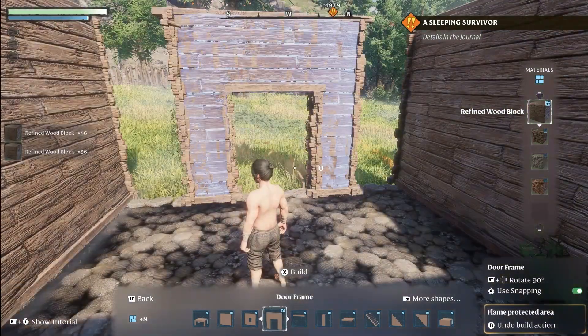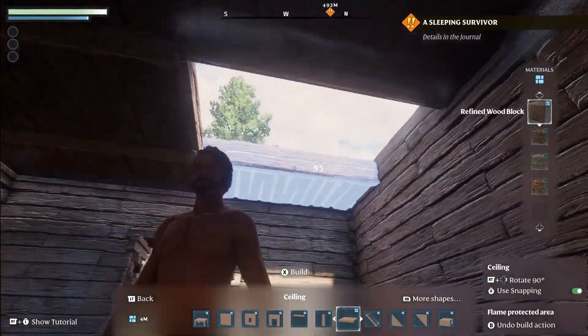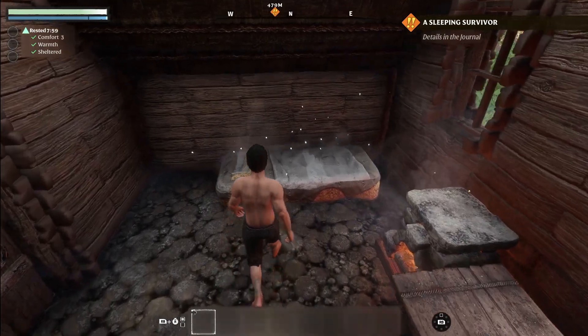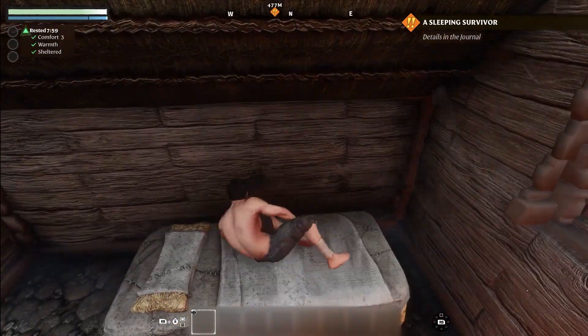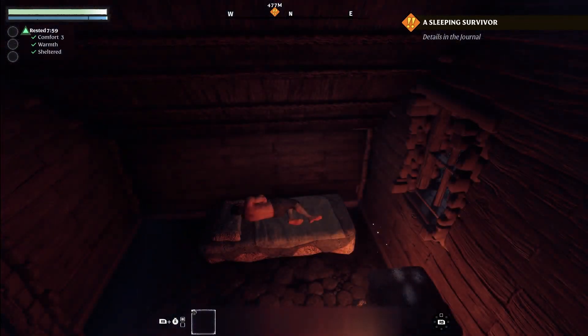As we finish the construction of our very first cozy hut, in order to rest, make sure to craft a — not so comfy — bed from the workbench. You can place it inside, and after a hard day's work, a good night's sleep is in order. This will give you a rested buff.